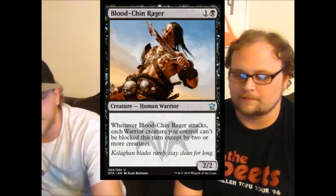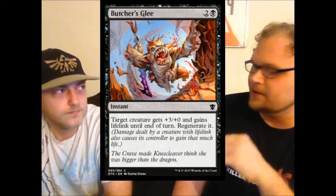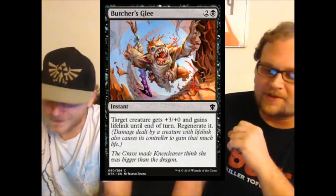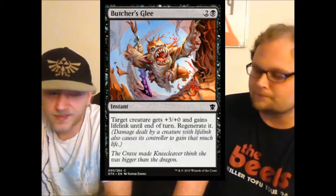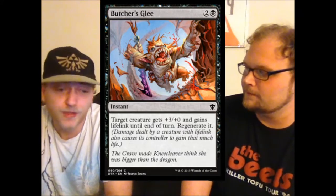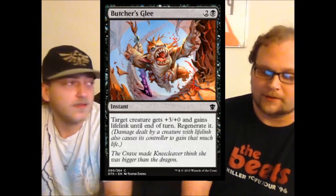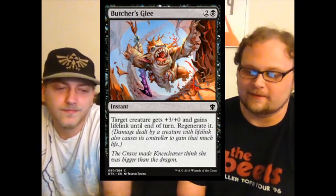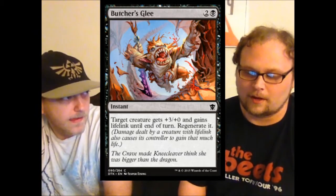One of my favorite combat tricks in the set — Butcher's Glee. Usually every set black gets one decent combat trick, and this is it this time around. The lifelink is not negligible — it's very good. Regenerate is incredibly important, meaning it will definitely survive. The plus three plus zero means you are more than likely going to be able to kill whatever you trade with. It's a guaranteed at least four-point life swing.